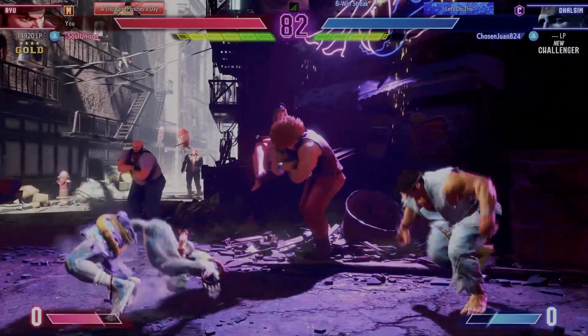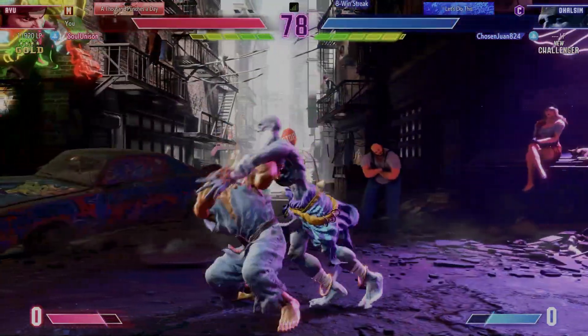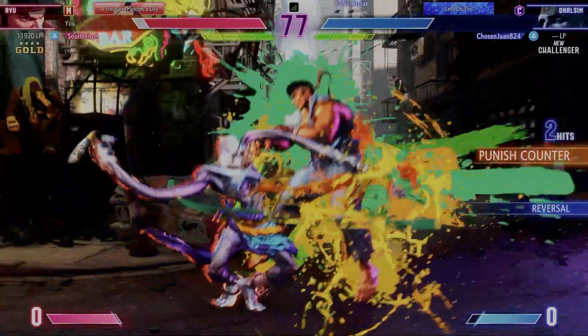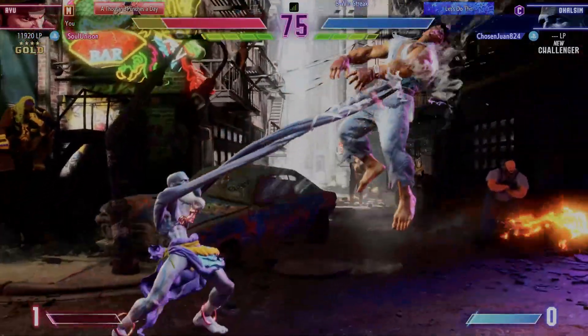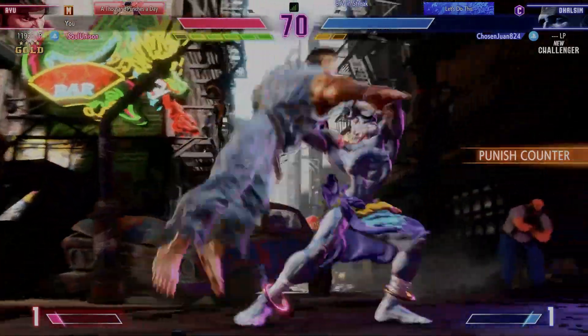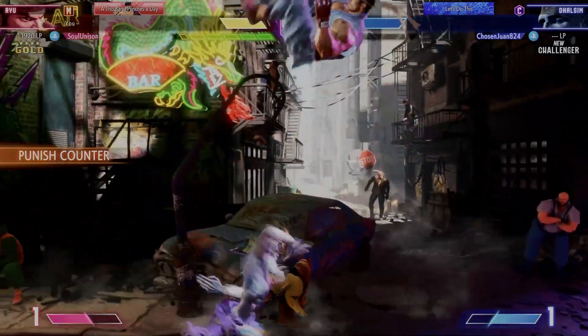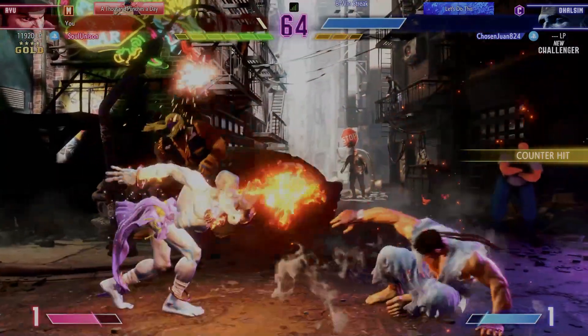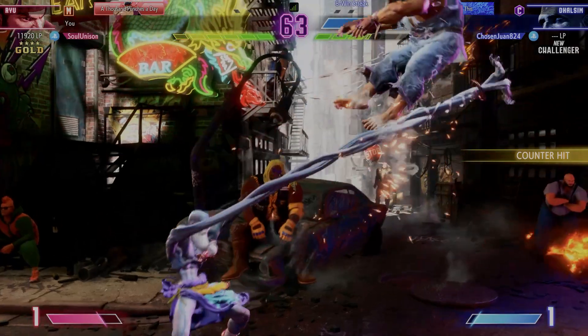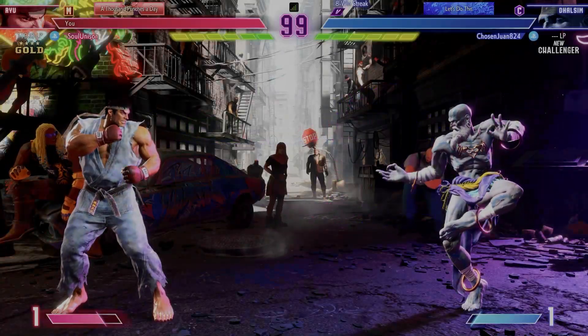Pressuring them in the corner. Down. Good anti-air. Goes for the throw. There's a drive rush to throw the opponent off balance. The fighters are matching each other move for move going into the midway point. Takes the throw from up above. Scrapping it out up close. Attempts to intercept — slick anti-air finish. Player two picks up the first round.